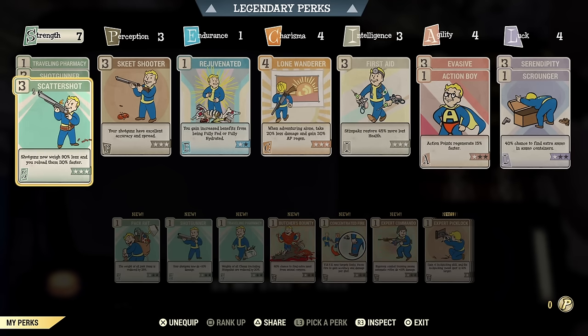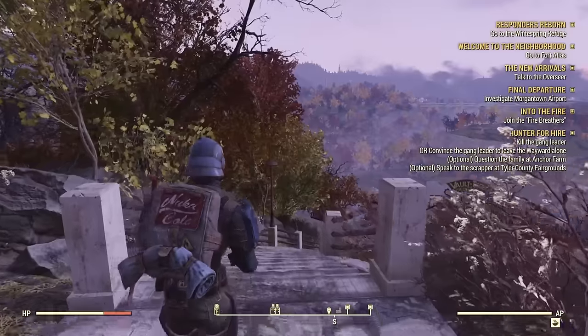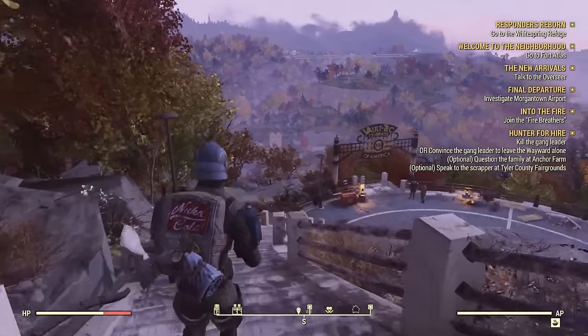We're putting a lot of points into strength with a shotgun build, which is also going to give you better carry weight — and carry weight is extremely important in Fallout 76. Using a shotgun is going to allow us to conserve more ammo, especially compared to something fully automatic. One more thing I'd recommend is putting points into intelligence, because the more intelligence you have the more XP you're going to gain. The only downside to this loadout is we get a level 4 Lone Wanderer, and most of the time we're going to be playing in a group for the extra benefits, so we'll eventually have to switch out that card.